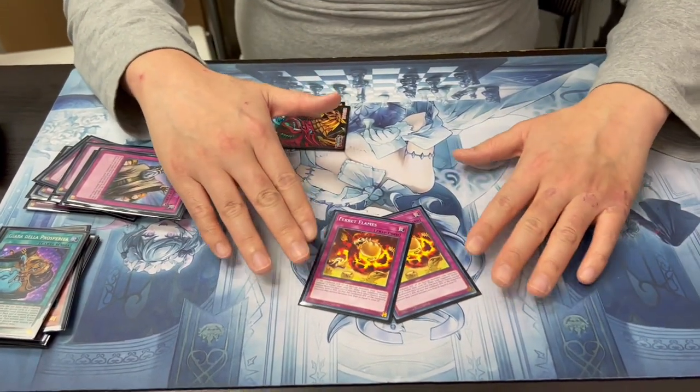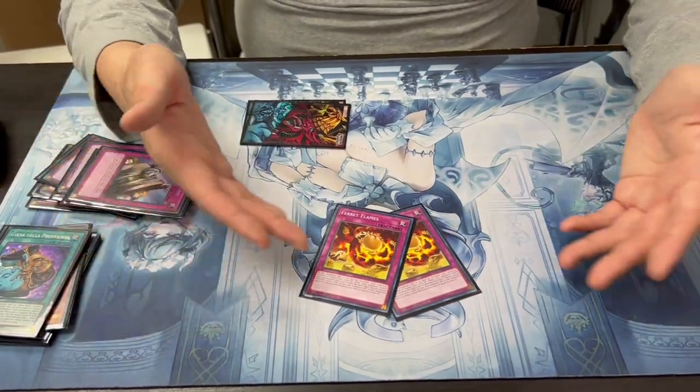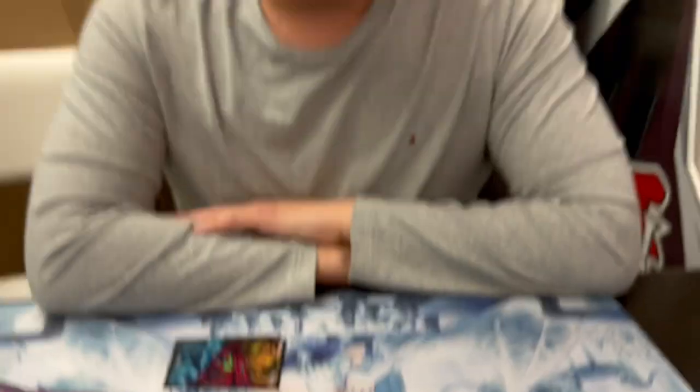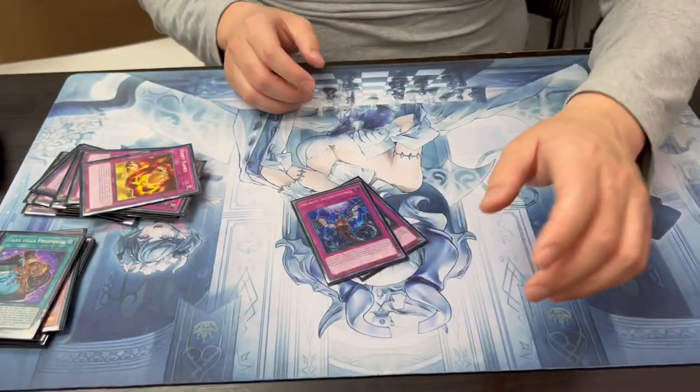Frayer Flames - beautiful card. Dynomorphia is the only deck that can use this to its full capacity. You can also search it off Lady for free since it's a normal trap. It doesn't affect the cards, it affects the player - it shoves everything back. If you have a thousand life points left, they have to shuffle back everything with attack higher than a thousand. So against Kashtira they keep nothing - you clear the entire board. This card is broken.